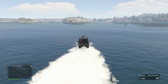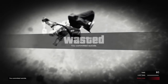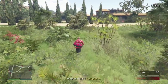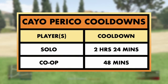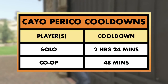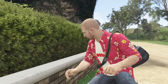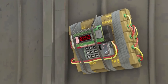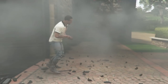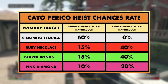When the Cayo Perico heist first came out it was easily the best way to make money for the time invested, with the whole thing completed from start to finish in about 40 minutes for your average player. But since Rockstar introduced a 48-minute cooldown — rather than the 10 minutes it was previously — it's now just a bit odd. The way it now works is you have to wait 48 minutes after completion of the heist with other players, or two hours and 24 minutes if you completed the finale solo. After that time you have a window of a further 48 minutes to activate it on hard mode, meaning you need to be very time conscious.